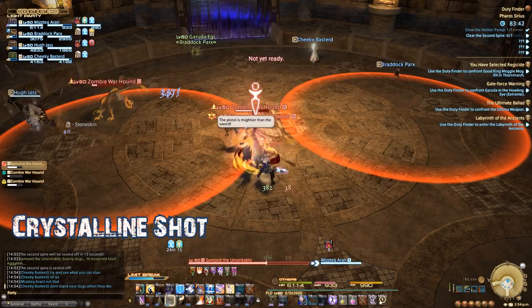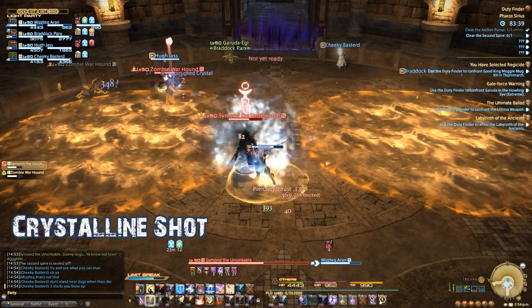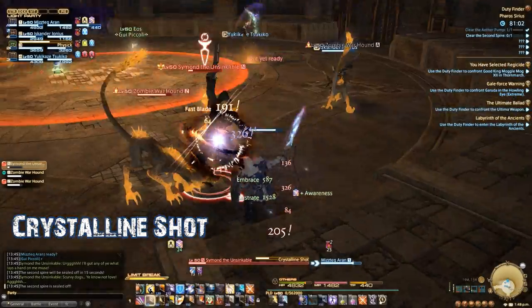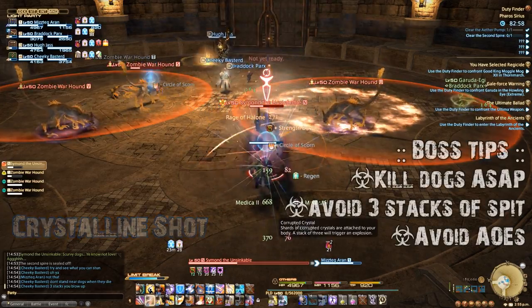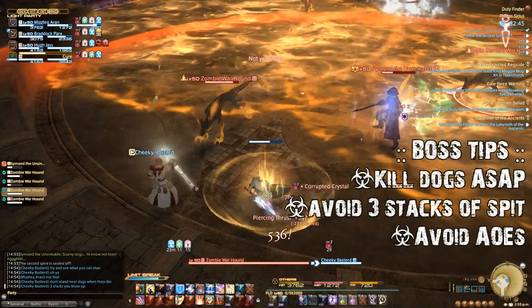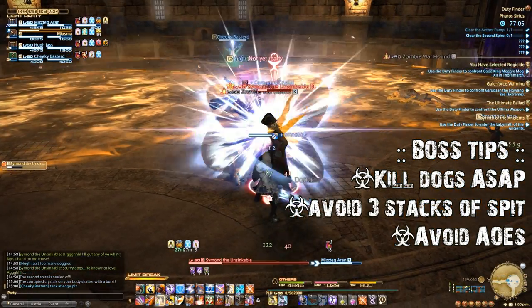Throughout the fight, Simon will also cast Crystalline Shot. He shoots into the air, bringing down the ceiling to form a yellow crystal void zone on the telegraphed locations. This can happen as a single zone in the middle of the room or two zones dissecting the room. These void zones will grow over time, so be careful not to get caught in them as they expand. They mostly serve as a nuisance as you try to handle the zombie dogs — just keep your eyes open and you'll be fine.